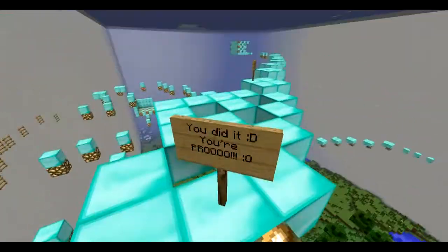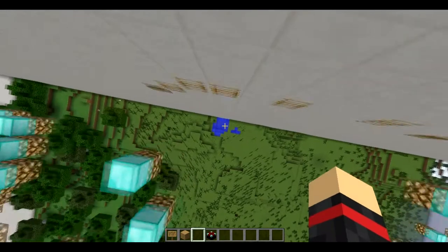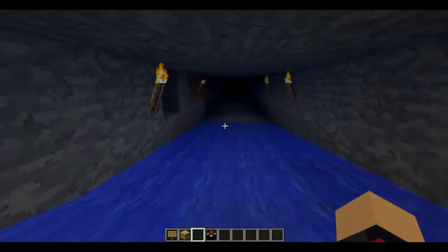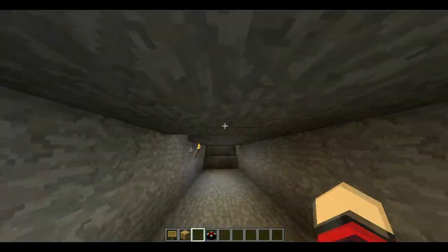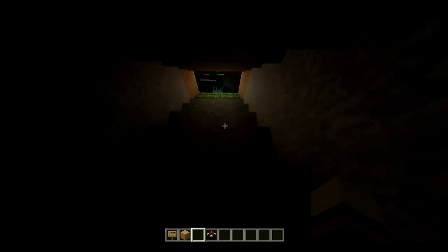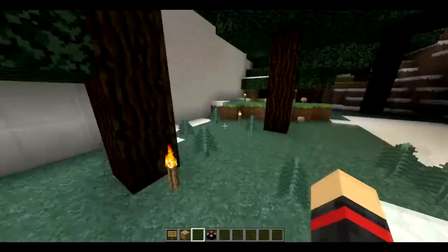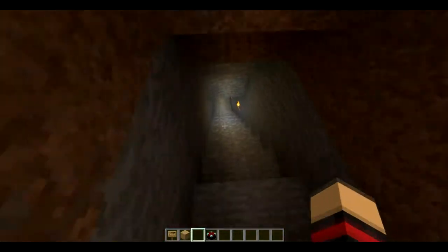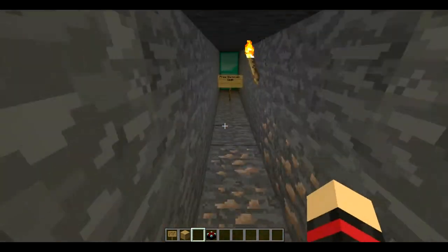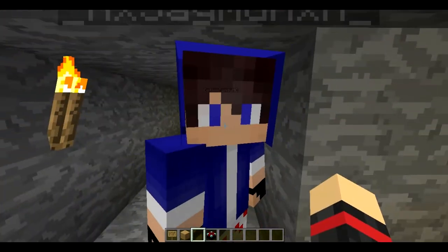I'll show you something: if you fall by the ladder part into that water — it's like a river — there are three diamonds down here. You have to go there if you fall in the water. Just follow the torches through the tunnel — it's slow but it works. Follow the torches, open that door, and you'll see the three diamonds. Just leave them there if you want.